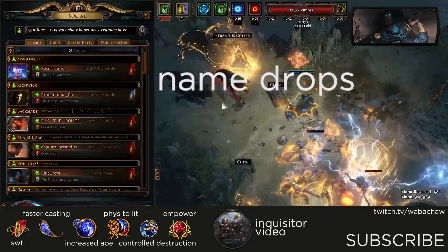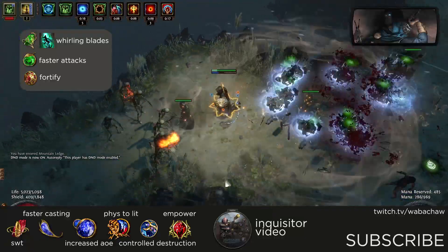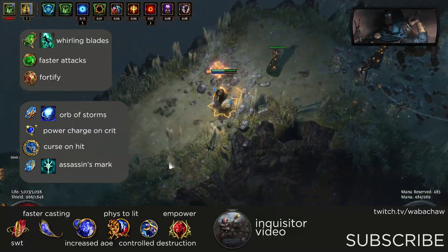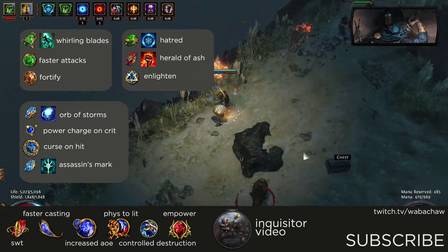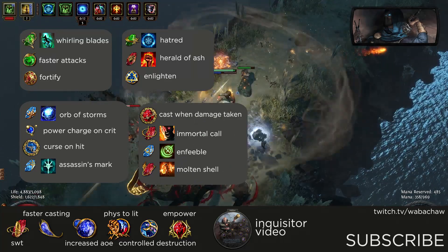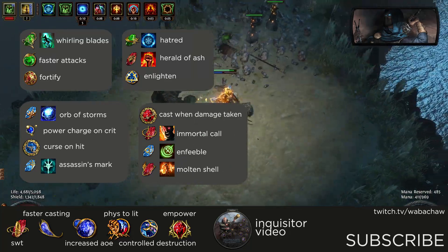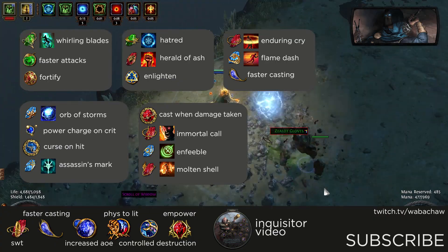Your skill gems and links should be the following: Whirling Blades linked with Faster Attacks and Fortify; Orb of Storms linked with Power Charge on Crit, Curse on Hit, and Assassin's Mark; Hatred and eventually as you reach higher levels a Herald of Ash linked with Enlighten; a Cast When Damage Taken setup with Molten Shell, Enfeeble, and Immortal Call; and finally Enduring Cry, Flame Dash, and Faster Casting.